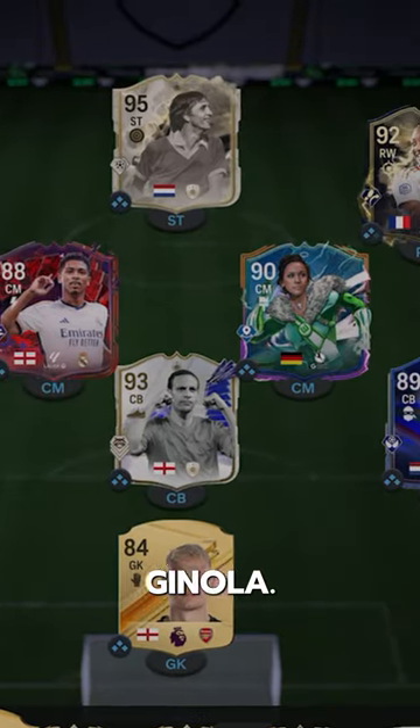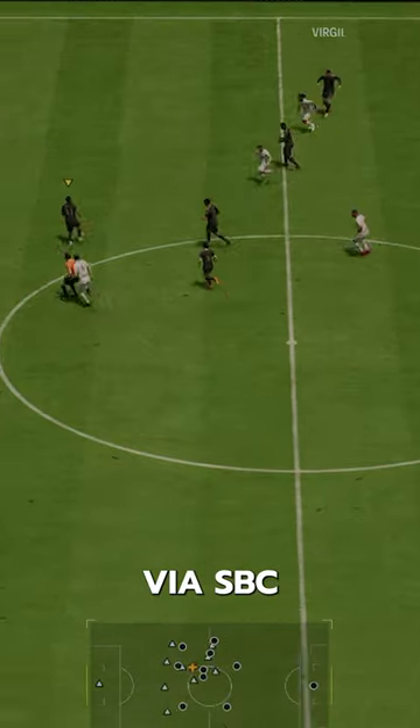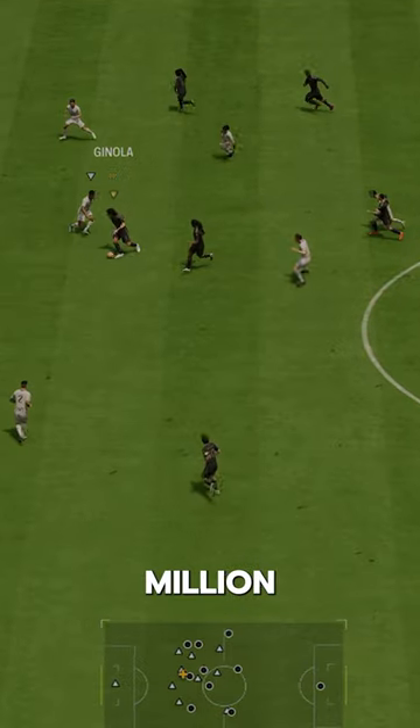We've got Triple Threat Genola. You can acquire Genola via SBC for 2.7 million coins.